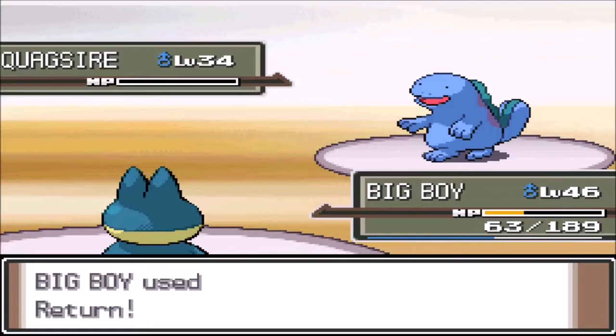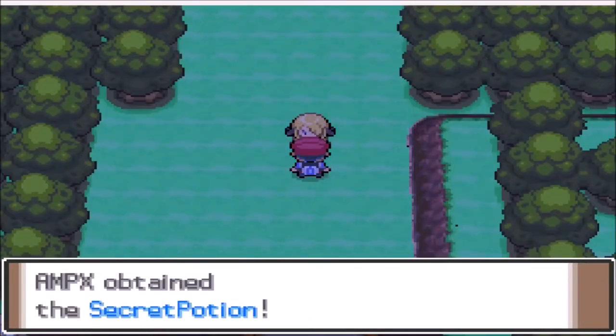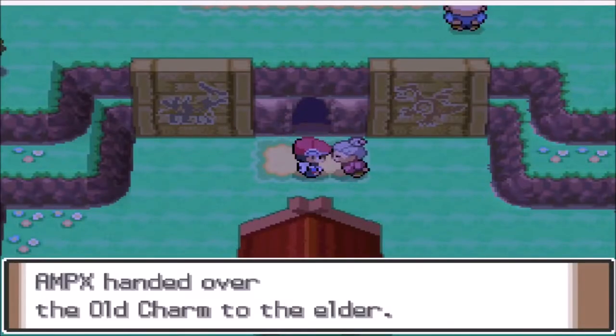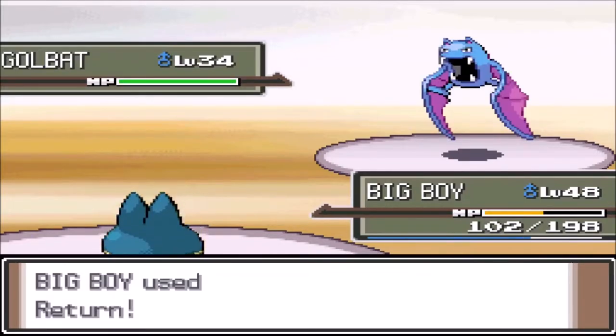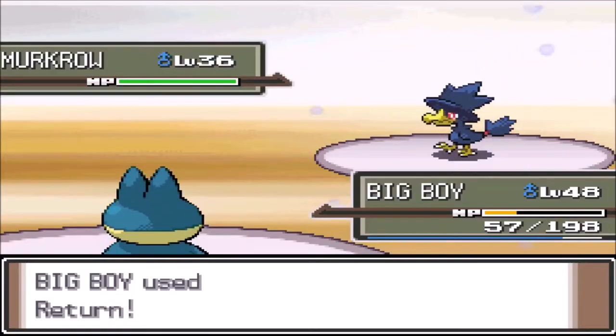We technically get badge number five, then get the Secret Potion for Cynthia to move the Psyducks so we can take the medicine to her grandma. Then Cyrus wants to battle us, but it's not much of a fight because we one-shot his Sneasel, his Golbat, and his Murkrow.